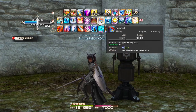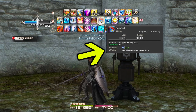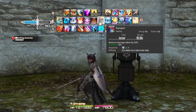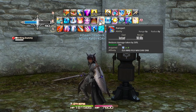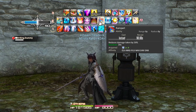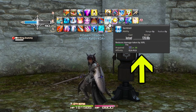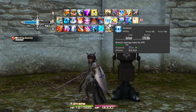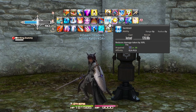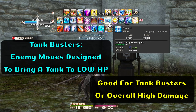Moving on, we have Rampart, which is a shared role ability — a flat 20% damage reduction with a 20-second duration. It's very good if you need to soak a little bit of extra damage. Then we have Sentinel, your strongest percentage-based Paladin cooldown: a flat 30% damage reduction for 15 seconds. Also a good ability for taking heavy hits or when room-wide damage is very high.